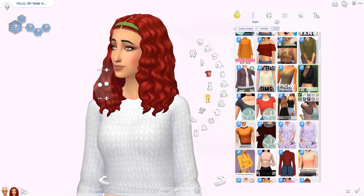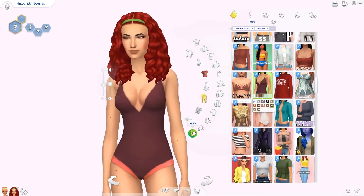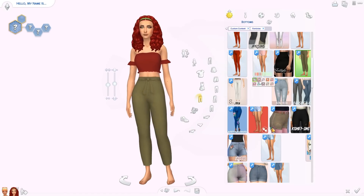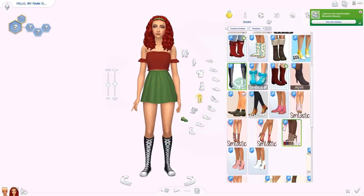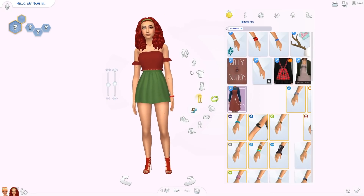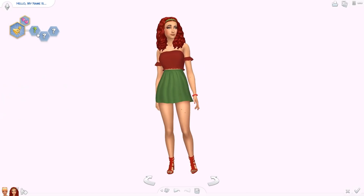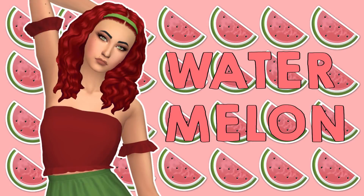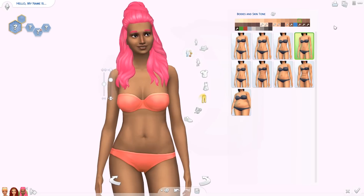I gave her lots of freckles or moles to represent the seeds in watermelon — watermelon has black seeds and now she's got black moles all over her body. She's got curly red hair that I have never used before, and a green headband to represent the green outside of a watermelon. I also gave her a red and green outfit. Her outfit was giving me such trouble. I need more CC — making these huge group creator sims makes me frustrated because I keep using the same CC over and over.